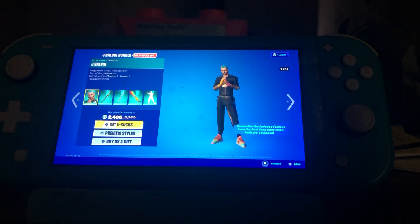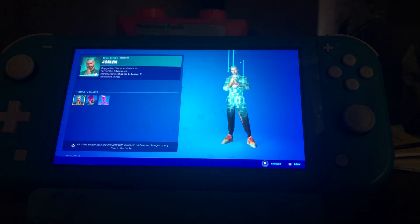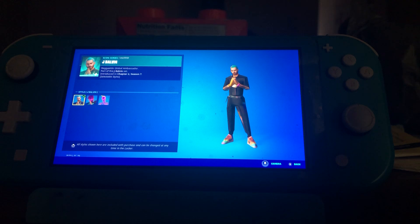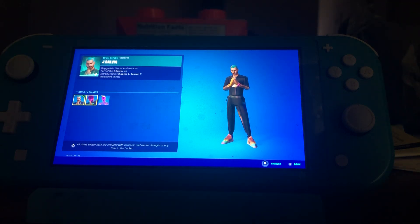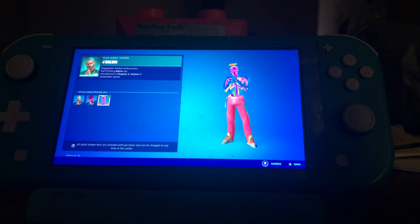Welcome to the Icon Series crew! So here it is — we got three selectable styles. We got the original style, and it might be a little bit off because of course it's an item shop skin. We got the original default style, then we got the J Balvin style, and then we got skeleton Balvin.